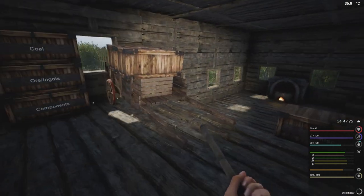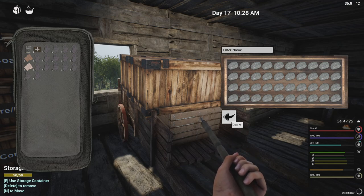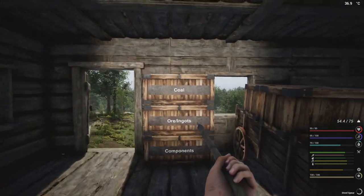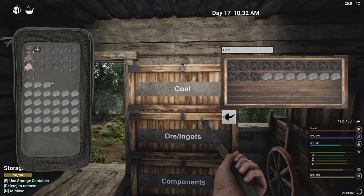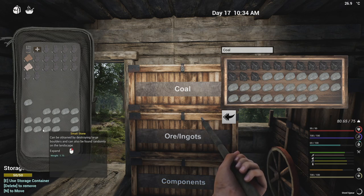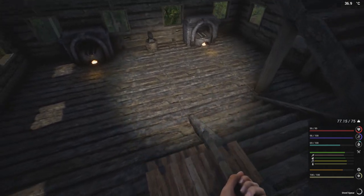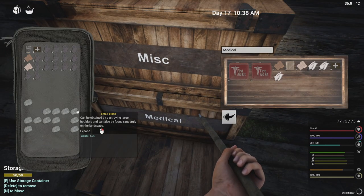Yeah, so we'll get that done. Oh the stone, the stone, the stone — what am I gonna do with you? Yeah now I've got too much stone. Here, let's start throwing you into here. We'll just come back and grab some of this after — I just want to be able to place the ingots that we're gonna get. Medical, yeah you can hold the rest.